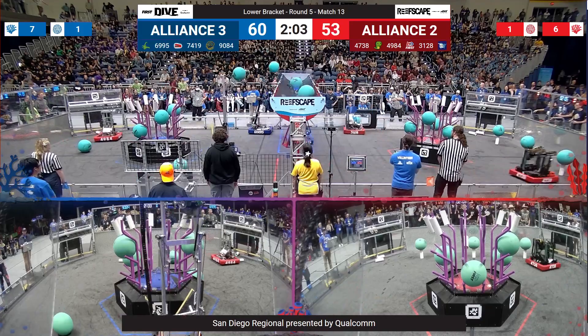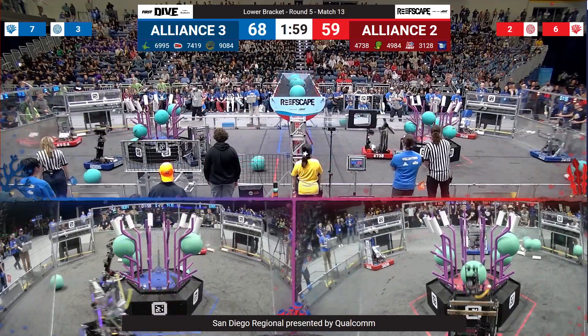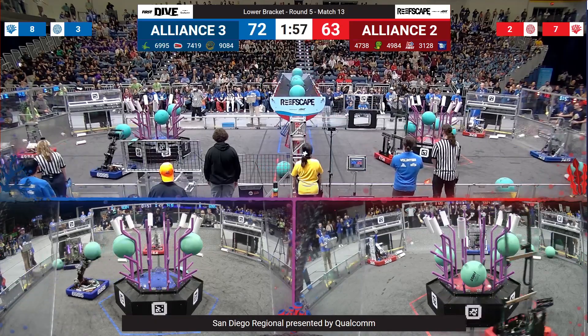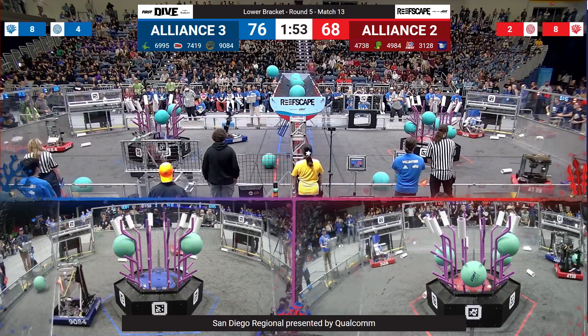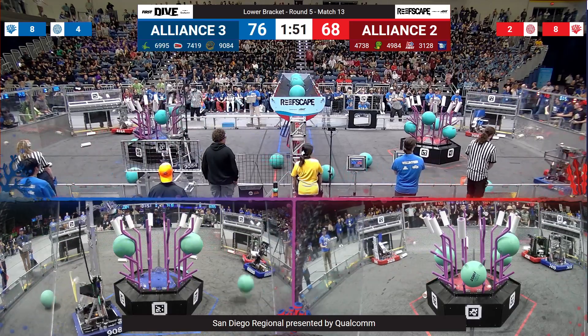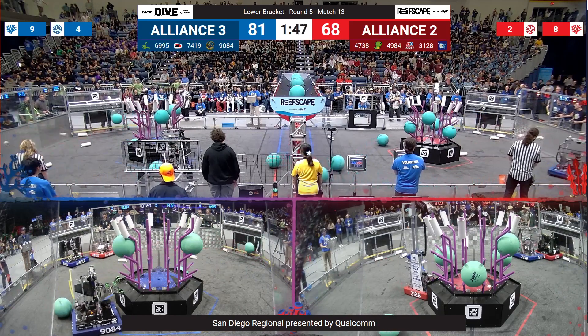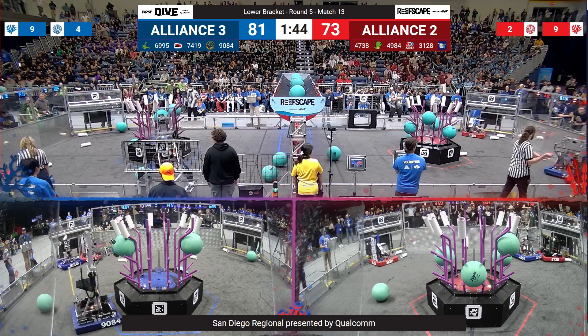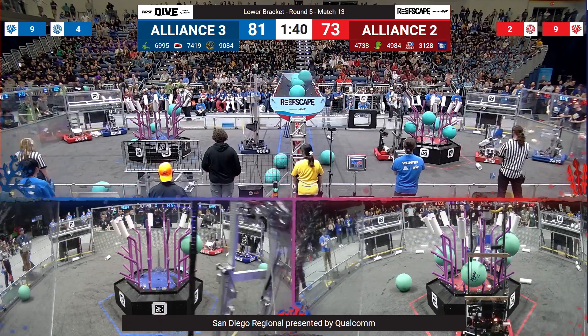90-84 coming up with some coral there. Nomad already putting a second piece in there. And the Blue Alliance making quick work of that algae there on that side of the field. 76-68 is our score right now. Blue Alliance trying to hold this lead. Here comes Octobots grabbing more algae off that rack. Red Alliance, two, four posts away from finishing off level four.